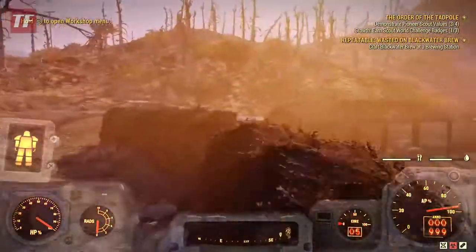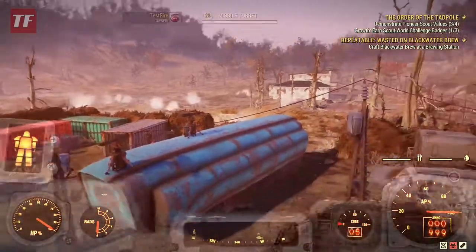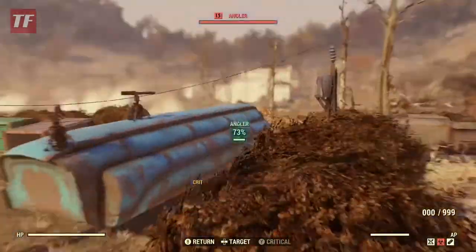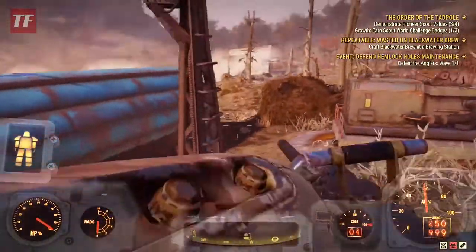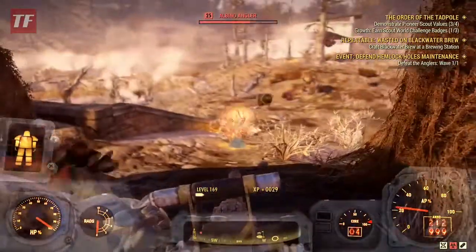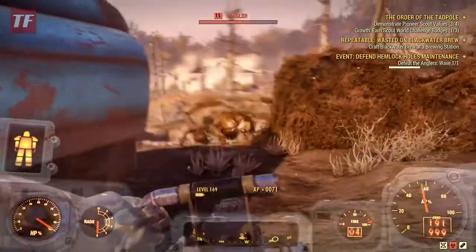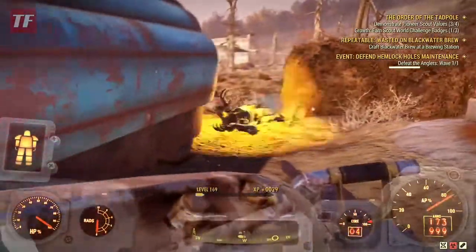Now that we've got everything done, all we've got to do is wait for the enemies to get here. I believe in this video it is anglers, which really suck because they have that spit. So I'm going to go ahead and assist the turrets quite a bit here, just because I don't want to have to keep rebuilding turrets. The turrets can pretty much handle mole rats, ghouls, robots — they can pretty much handle everything except for these stupid anglers.